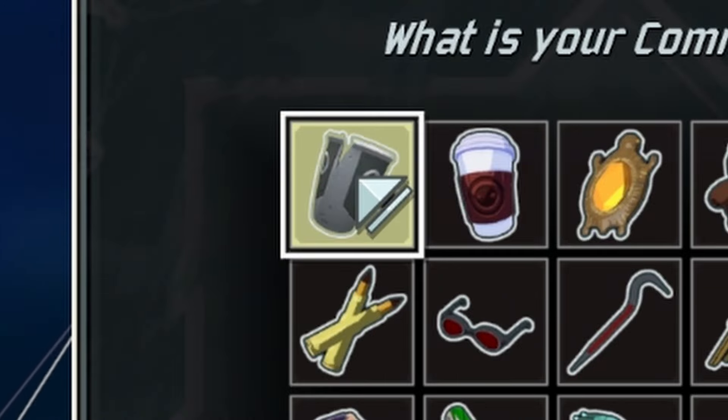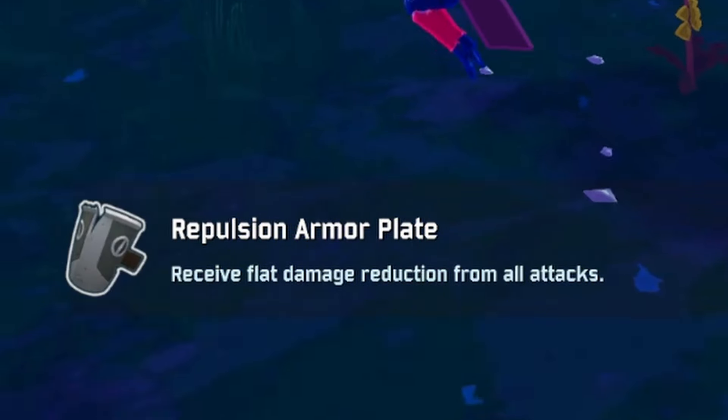For our first item, we might take a Repulsion Armor Plate. That can reduce some damage we take, so that'll be important for later.